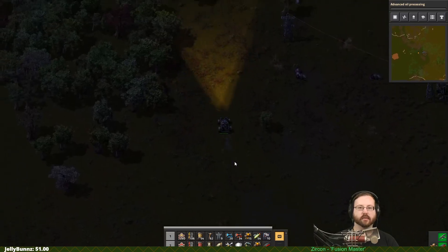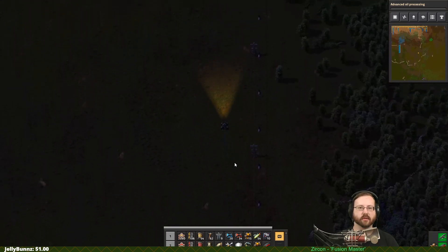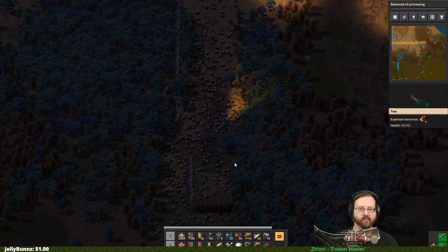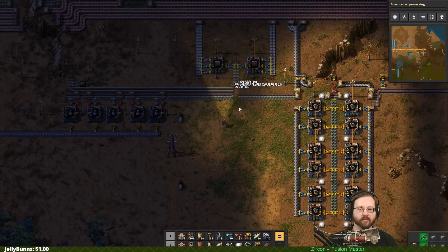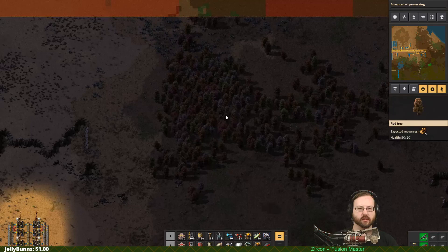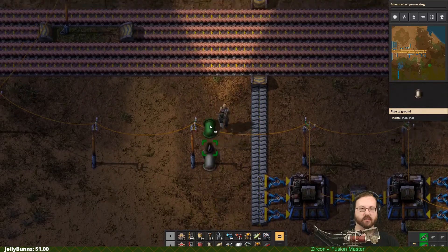Let's grab our car and drive it back. Don't run into your pipeline because it will wreck it — same with your power poles. The driving definitely takes getting used to. If you don't hit trees at a high enough speed you won't even take them out; you get stopped by them. So I'm just going to pick the car up so I don't have to find it later. Where we're going to put our oil production is up here, because it takes a lot of space and especially as we continue to grow, oil takes an incredible amount of space.